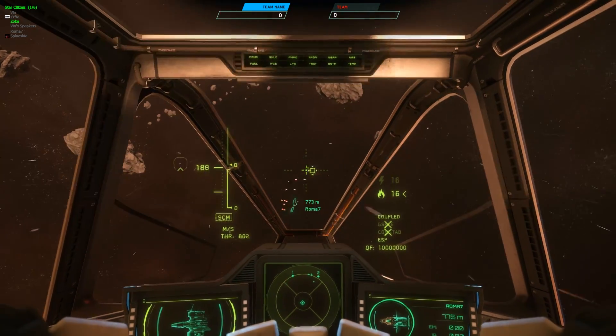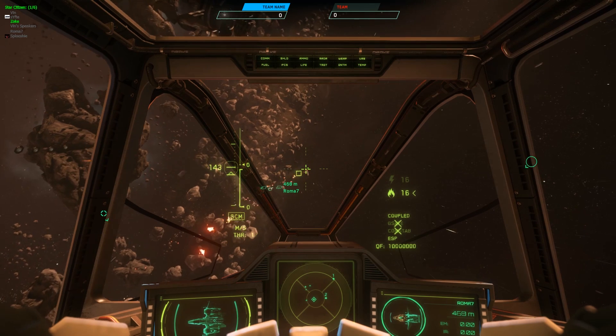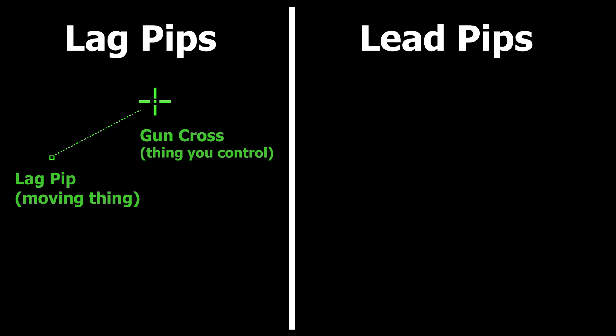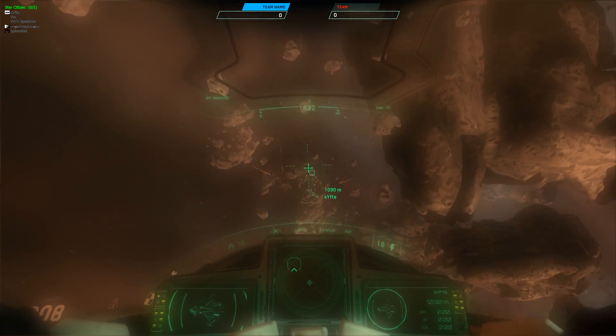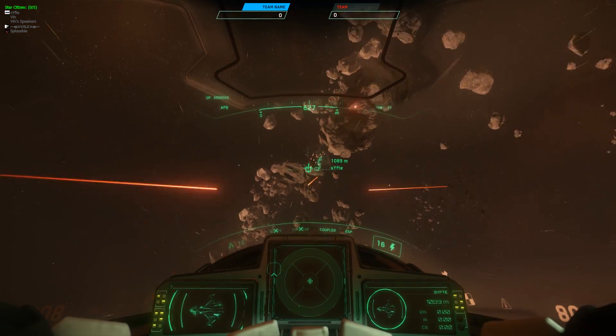Now, mentally, pilots may still have an easier time aiming with lead pips in certain situations. With lead pips, instead of trying to put the moving thing attached to the thing you control onto the other moving thing, you only need to put the thing you control onto the moving thing. But again, the same amount and direction of lead is used in either case. If you take away the pips, your gun cross is still firing from the same location. Using lead pips may be easier to understand initially, but with even just a little practice, lag pips make just as much sense.